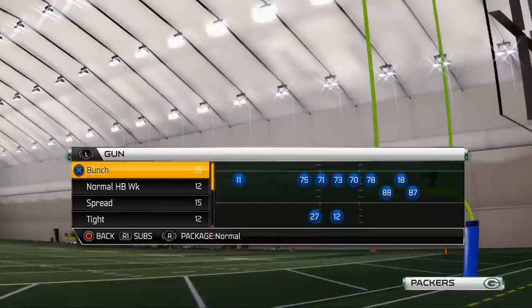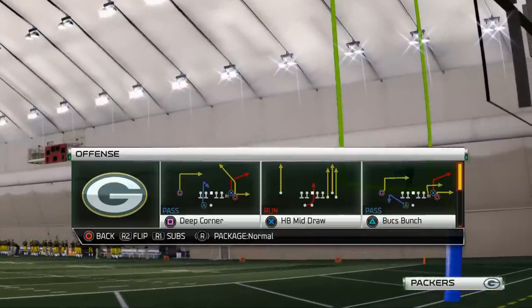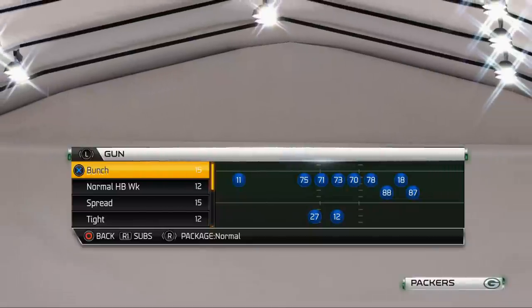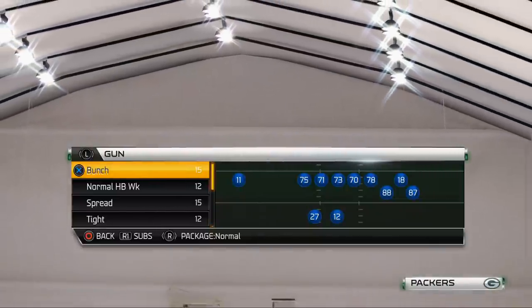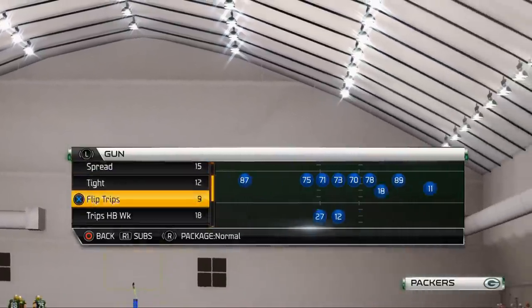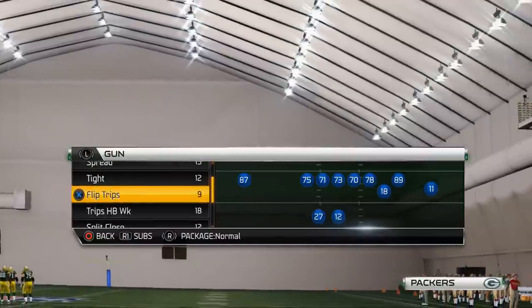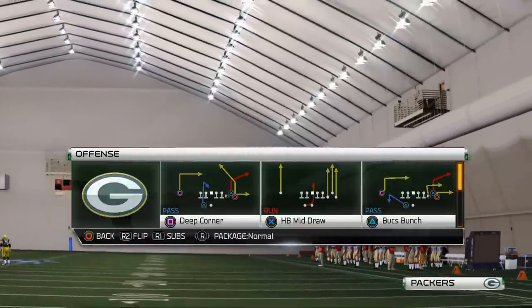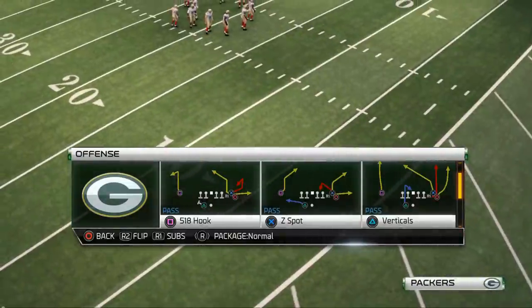For today, we're going to be showing you how to beat zone defense in Madden NFL 25. The key to beating zone defense is to have a trips formation — whether it be to the right or the left is up to you — and whether it be from a compressed trips like a bunch, or a spread trips like a flip trips or a trips halfback weak. Any of these will do. I personally consider the bunch to be the best way to beat zone defense in Madden NFL 25.